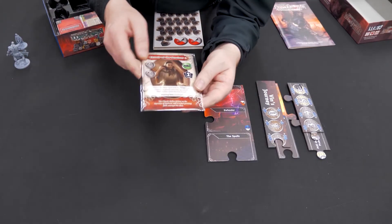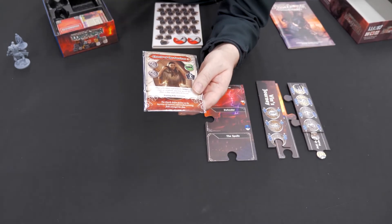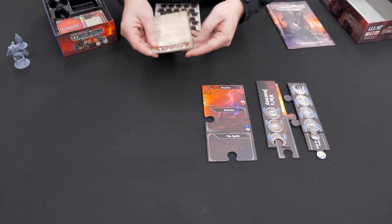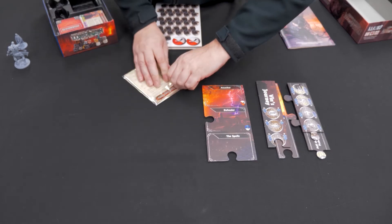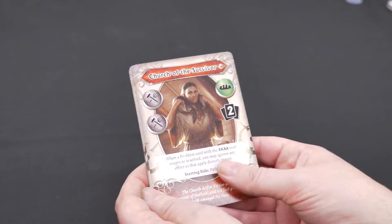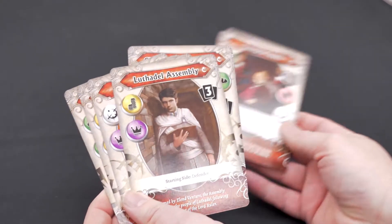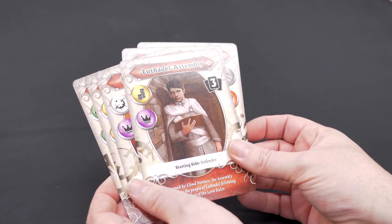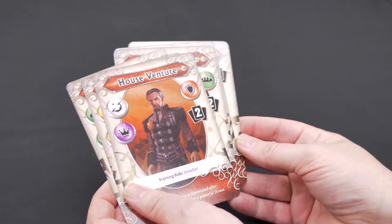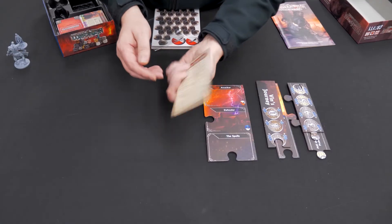We have an entirely new set of house player cards. Some of the houses are the same as before, some of them are different. If you've read the books, you know that's because the houses changed their relative power in the society between the two novels. There's House Venture, La Call — so those are those.